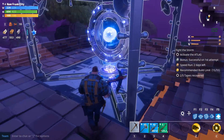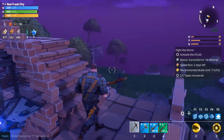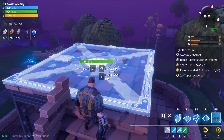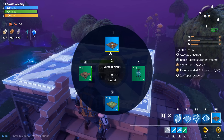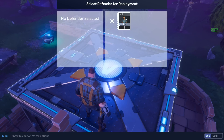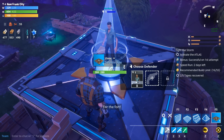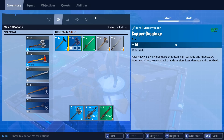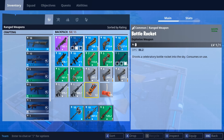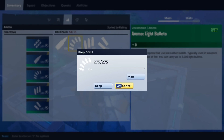Last, but certainly not least, you've got to run up your stairs — which you should have placed first, based on the direction that the monsters are coming. You've got to put a saucy little dank floor piece on top of the Atlas, and you've got to top it all off with a defender post. Don't forget to put a defender on that post, for the love of God. Give them a weapon and some ammo, and then just sit back and let the good times roll.